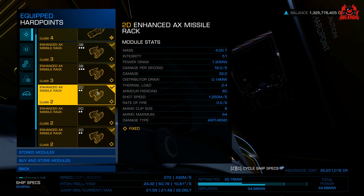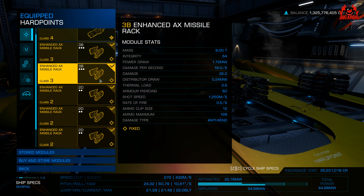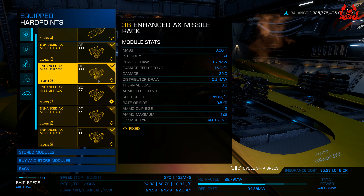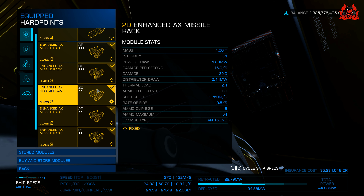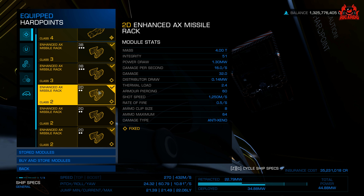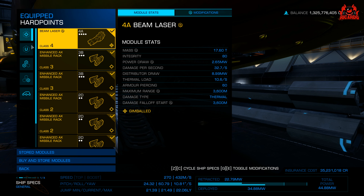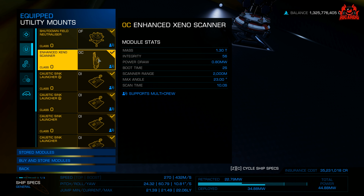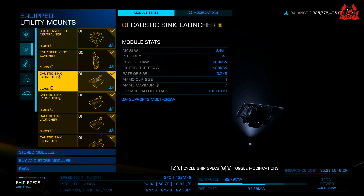The rest are filled up with four 2D missile racks and two enhanced 3B missile racks. What's the difference between a 3B and a 2D? The 3B ones are heavier, integrity is higher at 64 as opposed to 51, power draw is slightly more at 1.72 megawatts on the 3B versus 1.3 megawatts on the 2D. The damage both do is 32 — same. The real difference is the ammo clip size: 12 on the 3B as opposed to 8 on the 2D. Maximum ammo the 3B can hold is 128, and the 2D can hold 64. The clip size is probably the most important thing here.